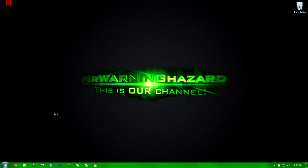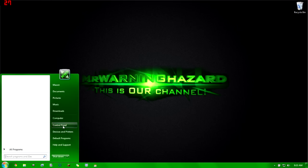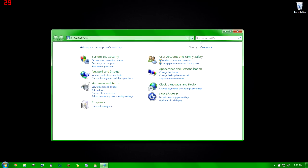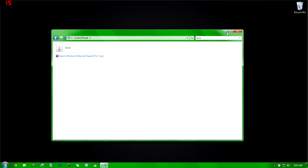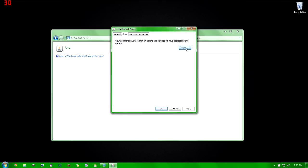Go to the Start button and open Control Panel, or type it into the search box. Once the window opens, type Java into the search box in the top right. Java is the application that runs Minecraft. Click on Java and let it load. The Java Control Panel will open with tabs for General, Java, Security, and Advanced — go ahead and click on Java, then click View.